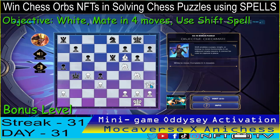Our first move is to sacrifice the queen and capture the pawn. King H7, check — that's correct. And then we use the shift spell to check using this knight.